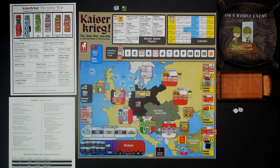Hello and welcome to My Own Worst Enemy. I've got an impromptu video here — if you were expecting another turn of Assault Red Horizon, don't fret, I'm still going to finish that. I've been learning Kaiser Krieg and I'm just playing through some of the initial turns. I thought I'd grab the camera and run through a turn or two to show you how this plays, what the mechanics are like, in case you're thinking about buying this game. I think this is going to be a recommend — it seems like a really fun game.